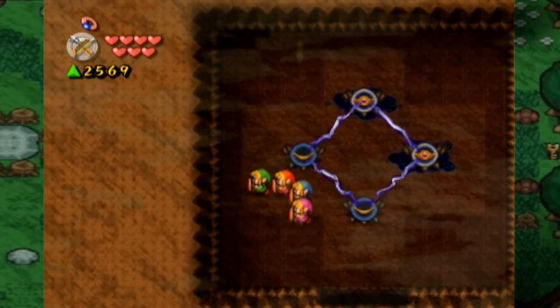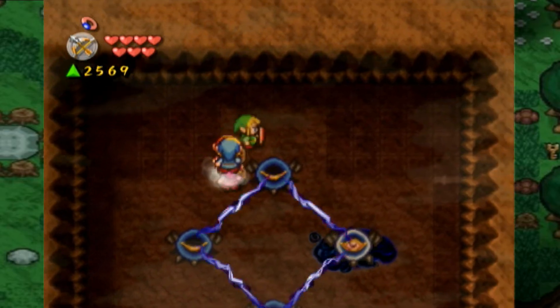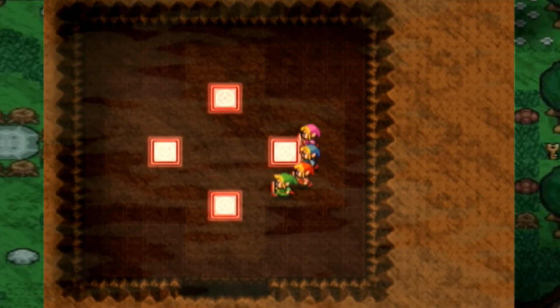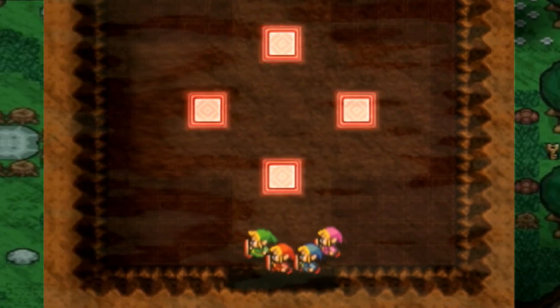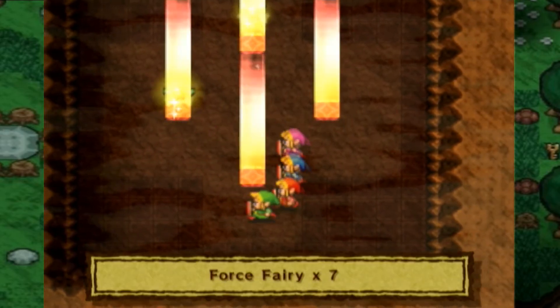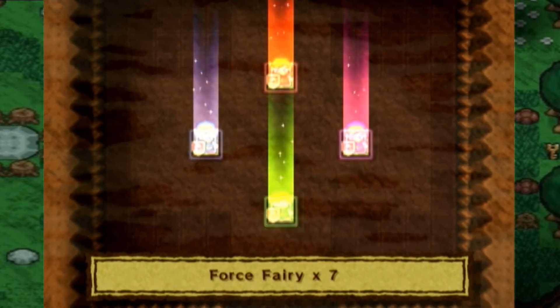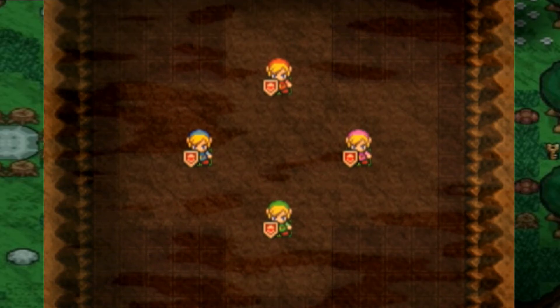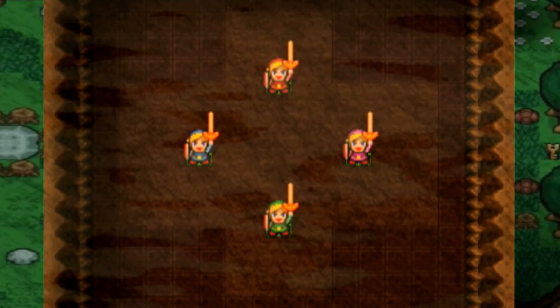We're at the other level. I hurt myself. Actually, I didn't. That didn't hurt me — I just bounced off of it. Let's enter this. We now have seven extra lives to get us through this game.